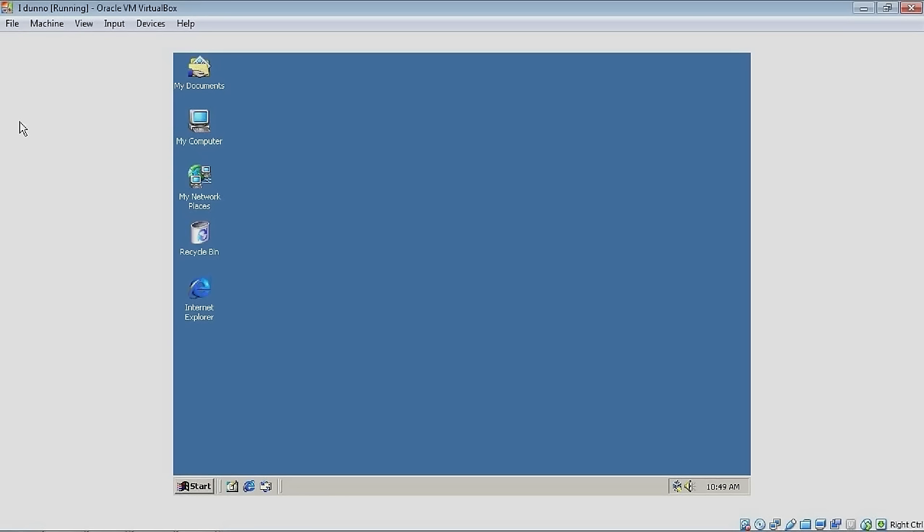Thanks to people who commented saying I was using the wrong version of Windows 2000. When I was downloading the Windows 2000 ISO, I thought I was downloading Windows 2000 Professional, but as it turns out I was downloading the server version. When I installed it and found it was the server version, I didn't really think that much of it — I thought it would probably still work, and obviously it didn't.